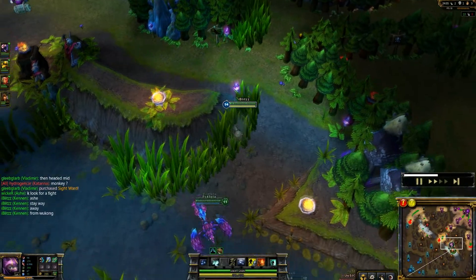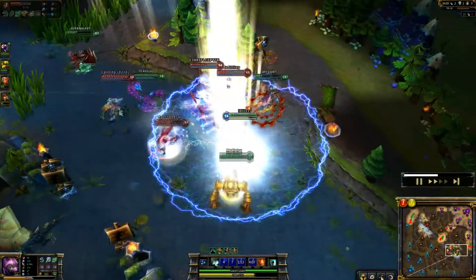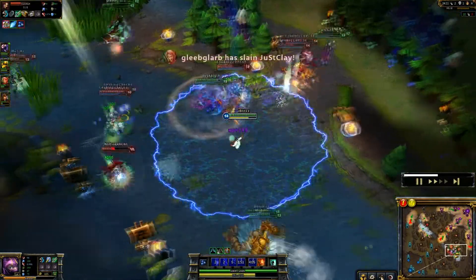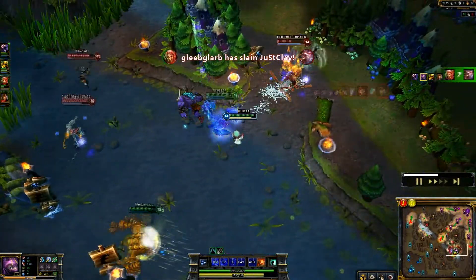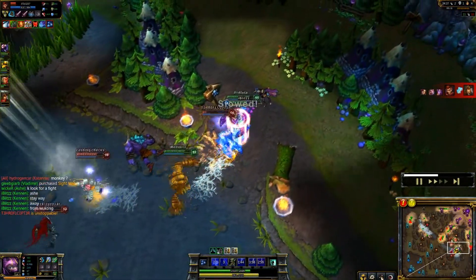In teamfights, this is where Kennen thrives. His ultimate is one of the best ultimates in the game for teamfights. What you want to do is go in with your E, flash into the middle of the fight, get as many people as you can in your ultimate, and then press W. This will lead to everybody being stunned if they've already been hit by your ult.